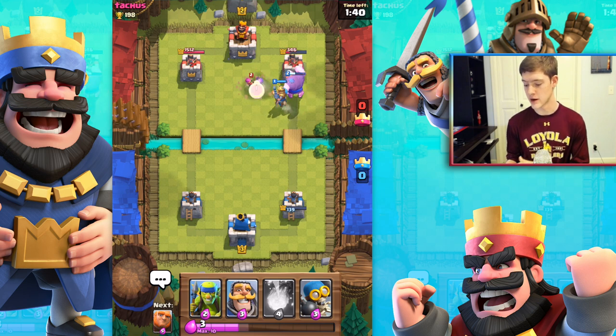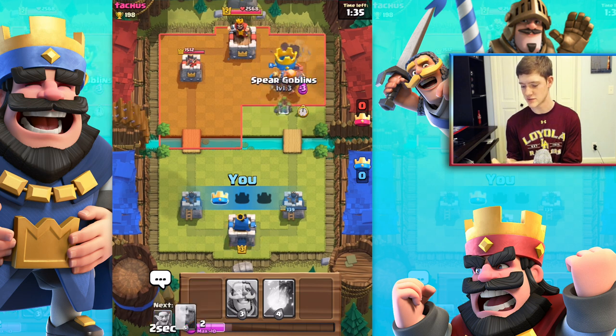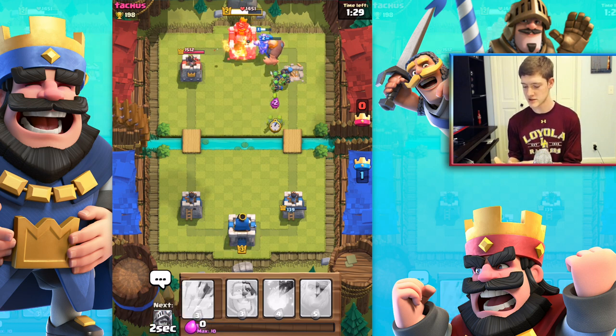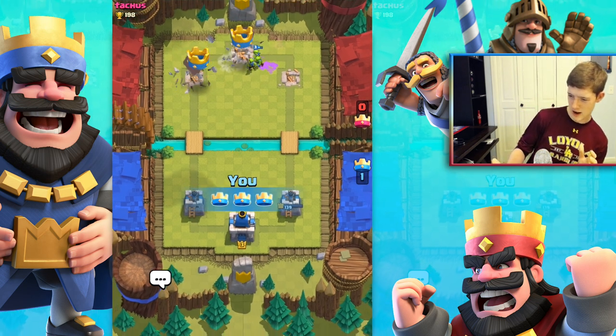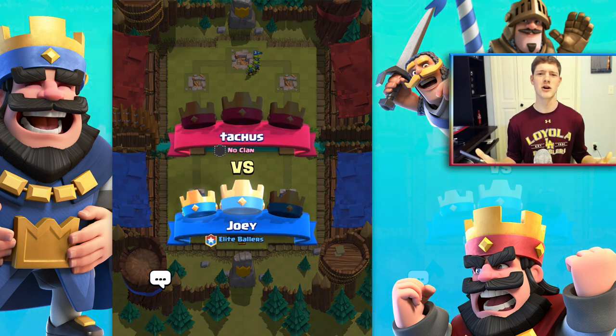Hopefully we get the three-crown triple crown — we'll get one crown at a time. Our prince is inbound, sending in a bomber and goblins. We're going straight for their main base, with some more goblins and saving a little for the fireball. We should be fine.